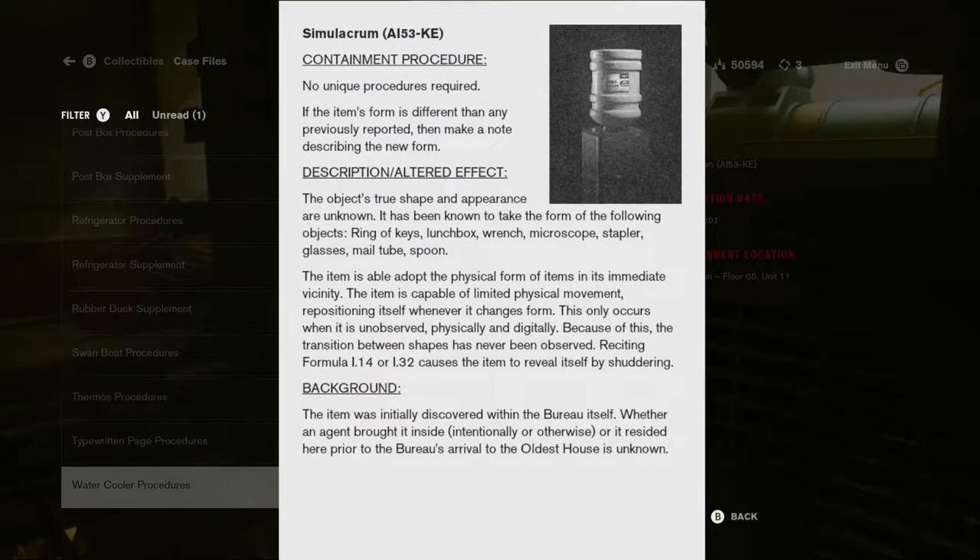Containment procedure: no unique procedure is required. If the item's form is different than any previously reported, make a note describing the new form. Description — altered effect: the object's true shape and appearance are unknown. It has been observed to take the form of the following objects: ring of keys, lunchbox, wrench, microscope, stapler, glasses, mail tube, spoon. The item is able to adopt the physical form of items in its immediate vicinity and is capable of limited physical movement, repositioning itself whenever it changes form. This only occurs when it is unobserved, physically and digitally.